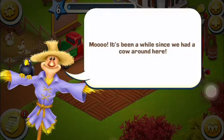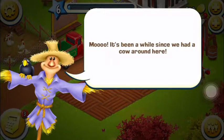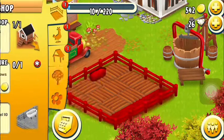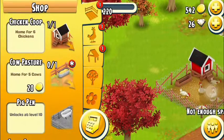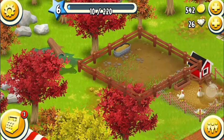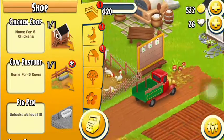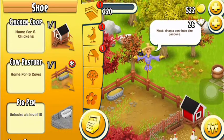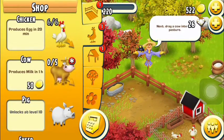We have to raise that up a good bit. Moo. It's been a while since we had a cow around here. Yes, it is. Let's get a cow. Cow pasture. Cow pasture is huge. It's a place wherever I can. Next, drag a cow into the cow pasture.